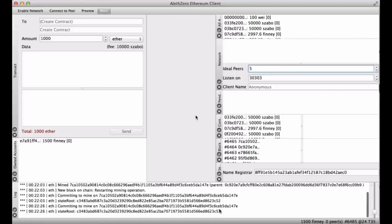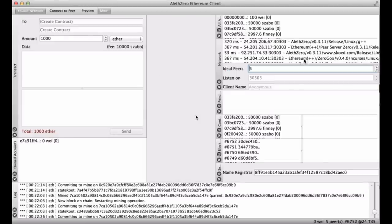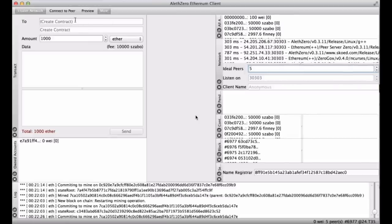Your balance is shown right here and also down in the bottom bar — 1500 Finney. You currently have zero peers, so you're not connected to the network. It crashed, and when connecting with a peer you enter the IP address and port number — that's one of the peer servers to connect to.